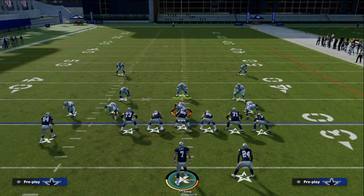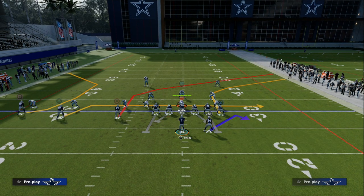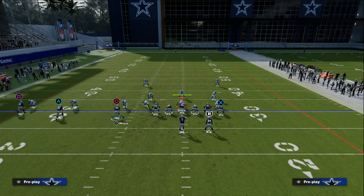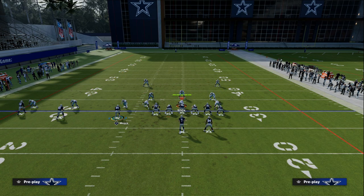What we're going to do is take our outside apprentice receiver and put him on a C route. Then I like to take Calvin Johnson and put him on a streak, and then we're going to take our running back and put him on an angle route.